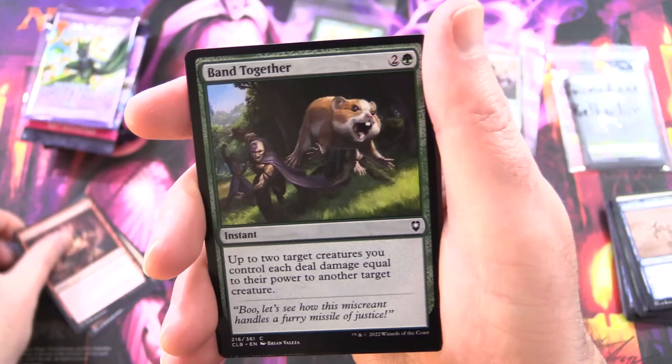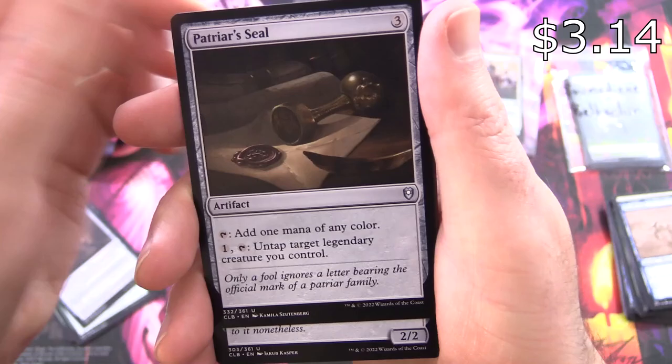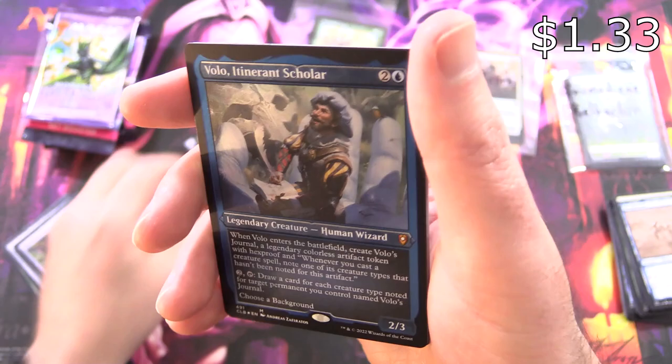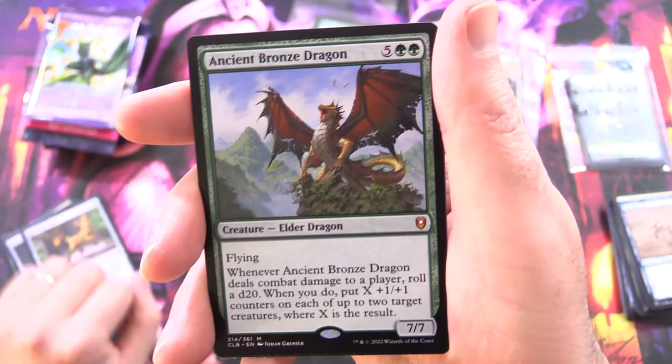Pack Attack, Band Together — he's chucking Boo there, that's hilarious — Minsc and Boo, you meet in a tavern. Iron Mastiff, Patriar's Seal — is that over a buck? I think it might be. Burnished Heart, Saravok Deathbringer — legendary — Scion of Halaster — legendary. We've got a Foil Etched Volo Itinerant Scholar, mythic — we'll sleeve that up. And an Ancient Bronze Dragon — yes! Mythic!